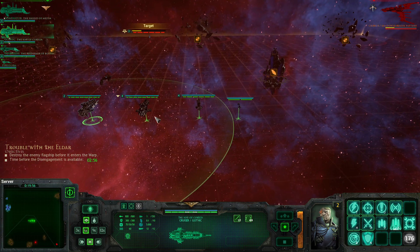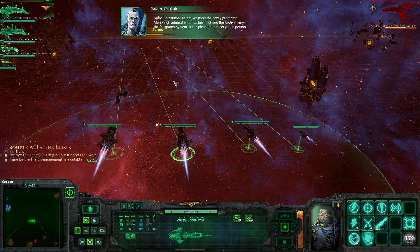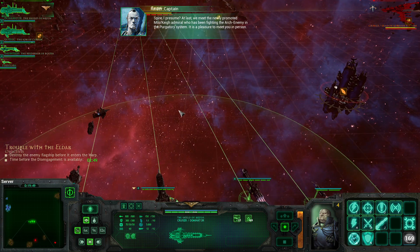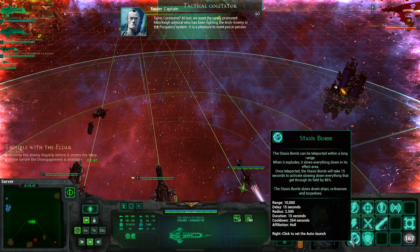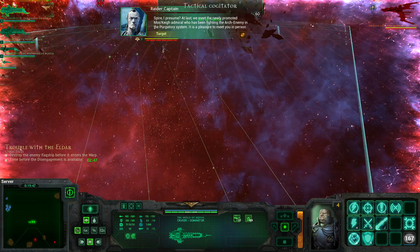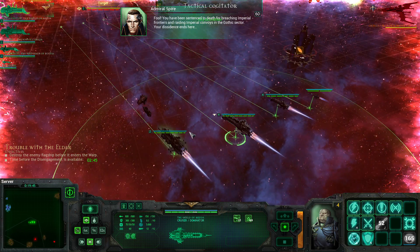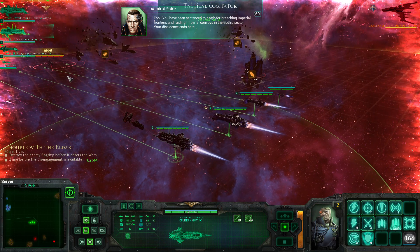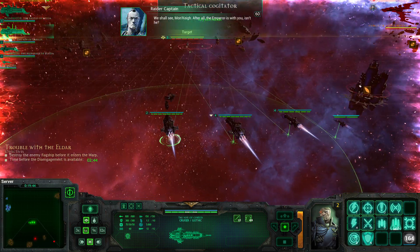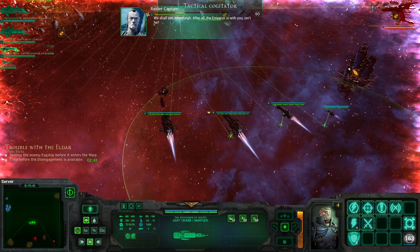Looking for enemies — I think that's a target. An Eldar voice taunts: 'At last we meet, the newly promoted monkey Admiral who has been fighting the Arch-Enemy in the Purgatory system. It is a pleasure to meet you in person, fool. You have been breaching Imperial frontiers and raiding Imperial convoys in the Gothic sector — your dissidence ends here.' 'We shall see, monkey. After all, the Emperor is with you, isn't he?'